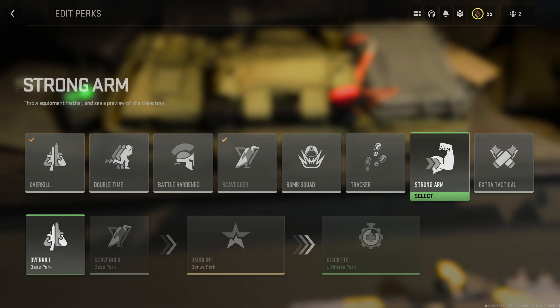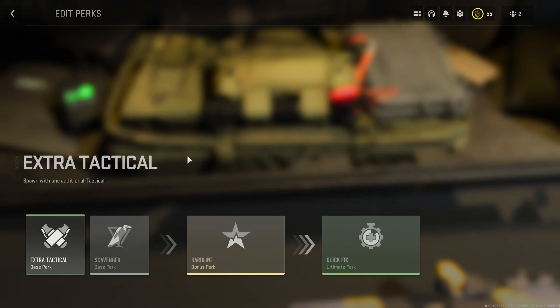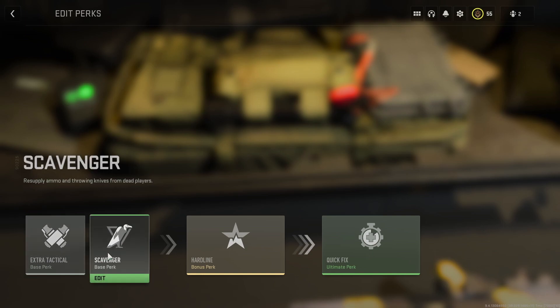Strong Arm lets you throw your flash grenades, stuns, frag grenades, semtex, and throwing knives a lot farther with a lot more power — that's why it's called Strong Arm. The last basic perk is Extra Tactical, which simply gives you an extra tactical item to carry. Those are all the base perks you need to know.